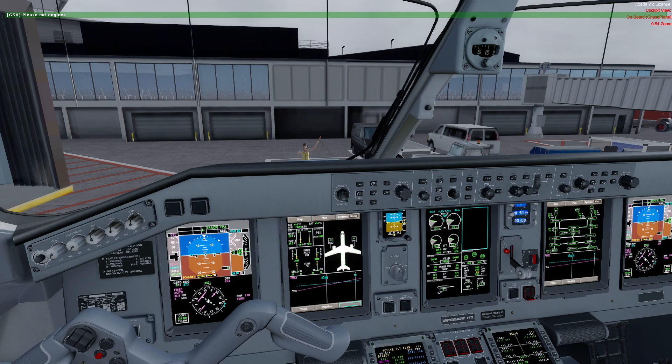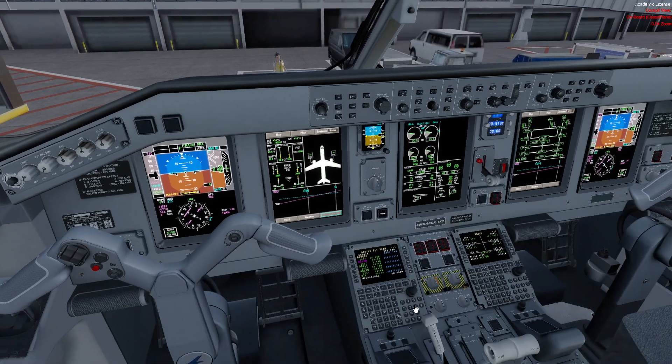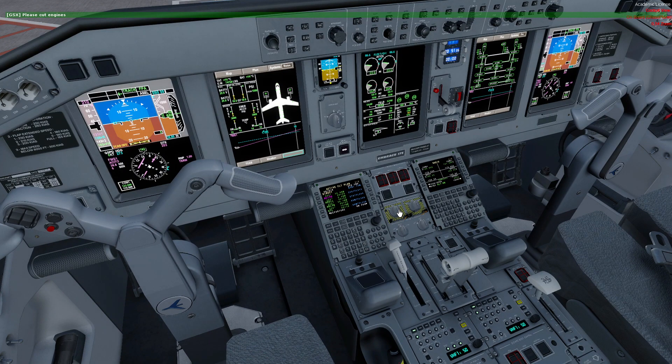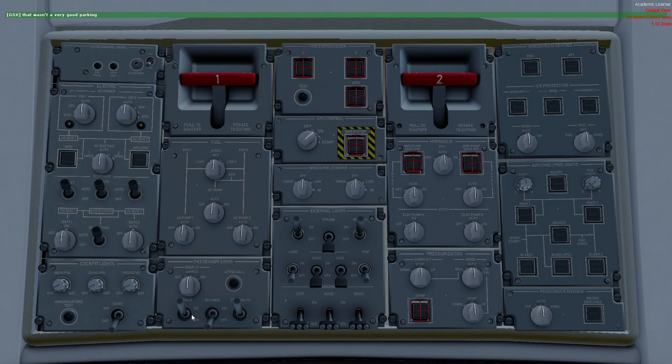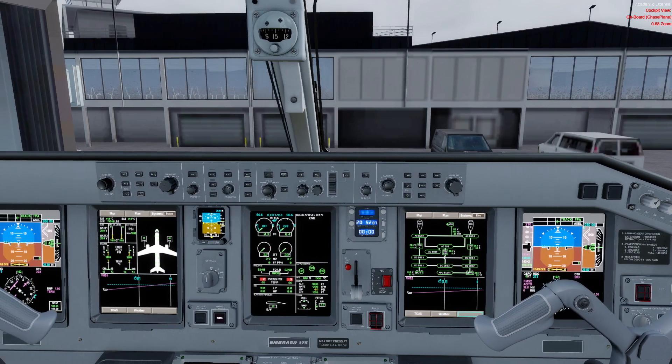Here we are — parking brake set. As soon as the parking brake is set, more than two minutes have passed and the APU is online, so we can shut off the engines. Start/stop to stop on both sides. Parking brake set, thrust levers idle, start/stop to stop. Then on the overhead: buzzers and signs to off, red beacon off, and electrical pumps 3A to off — the rest should be in auto.